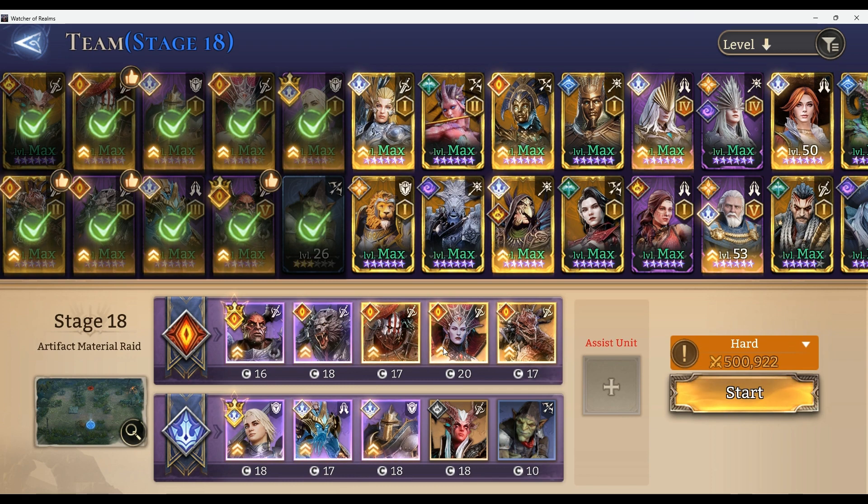The units I chose to use are Salazar, Deimos, and Abomination - mainly Salazar and Deimos because they apply bleed. If you have somebody who applies bleed, such as Komodo, that will come in handy. Bleed takes away 1 HP every second and debuffs the target with a 10% decrease in defense to physical damage, which is great because Salazar, Abomination, and Deimos all deal physical damage.